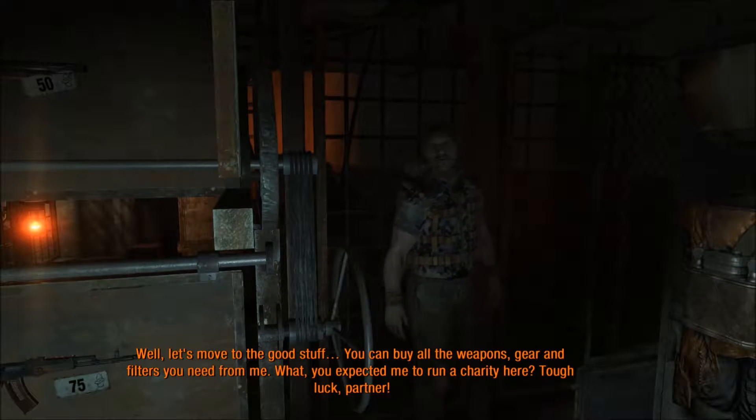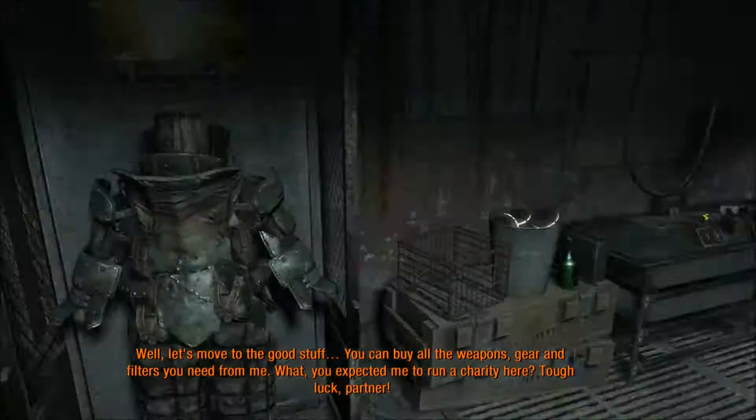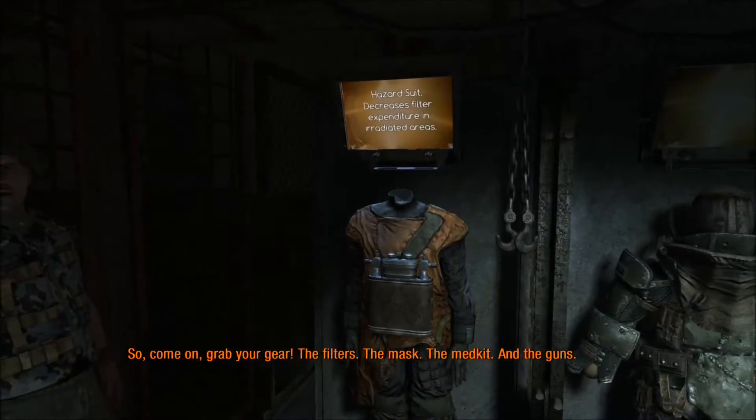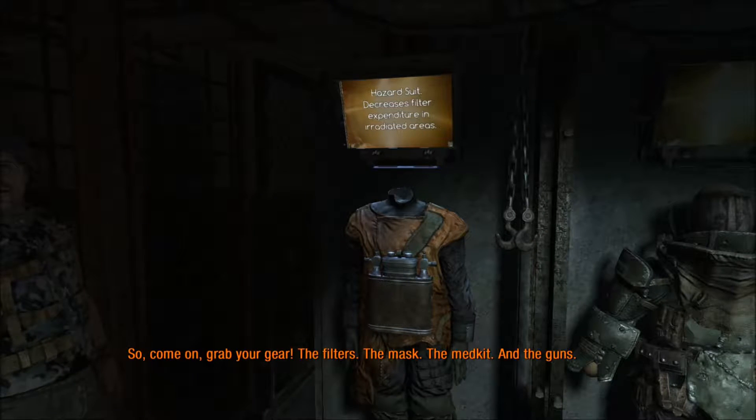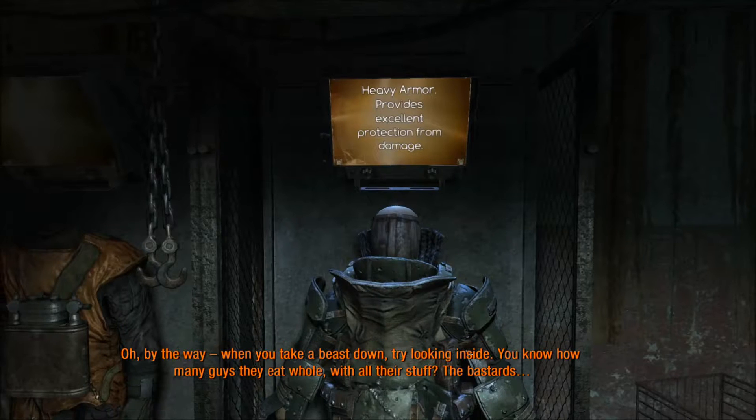Let's move to the good stuff. You can buy all the weapons, gear, and filters you need from me. What, you expected me to run a charity here? Tough luck, partner. Come on, grab your gear — the filters, the mask, the med kit, and the guns. Provides excellent protection from damage.